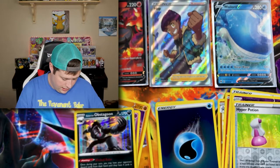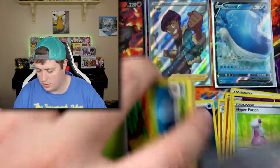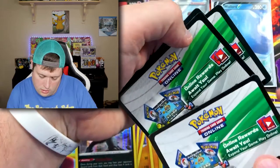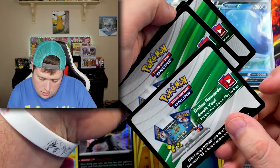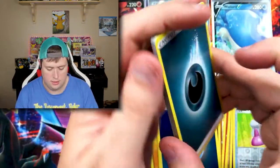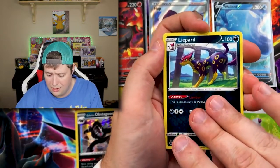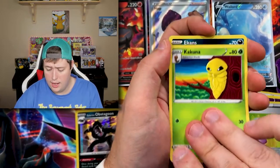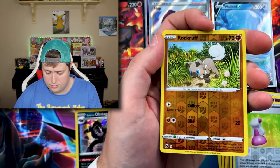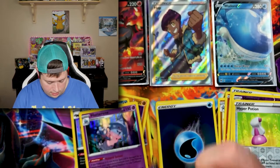Here's a code card — I'll show it upside down to throw off the scanners, for you guys that actually watch the whole video. We got a Darkness Energy, a Suspicious Food Tin — which does come in a gold card in this set — a Hyper Potion, a Kakuna, an Ekans, a Scraggy, a Full Heal, a Rockruff, a reverse holo Rockruff, and another Hatterene.